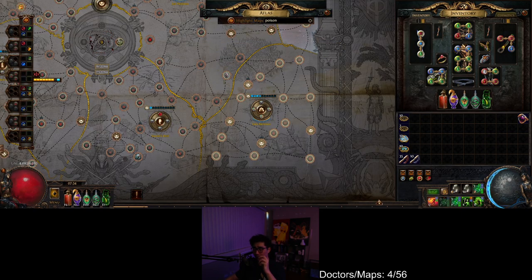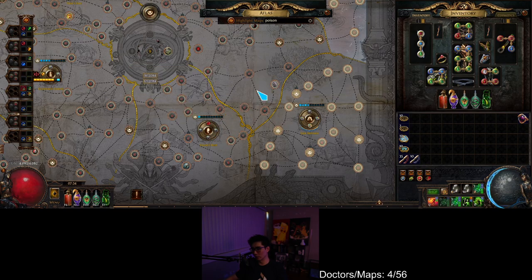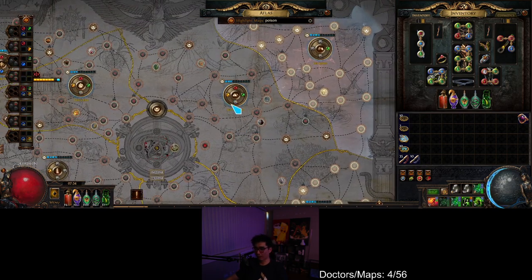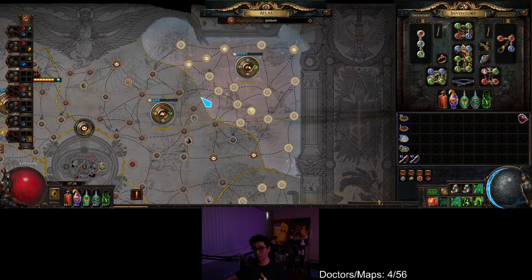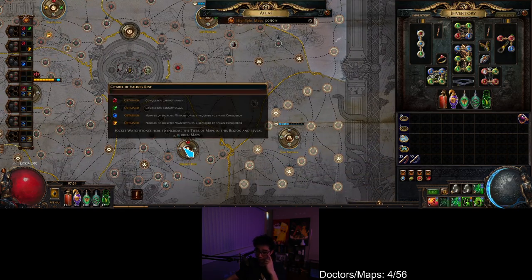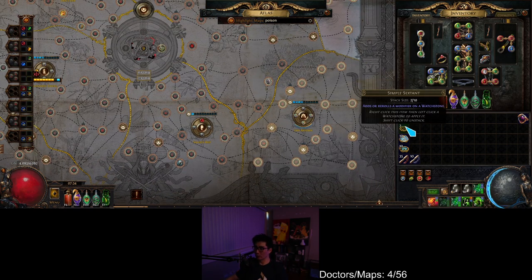The way we're going to do that is you can put these watchstones you bought in any region. I usually do it right here — it's close and easy to see. What you're going to do is use simple sextants. The reason is that simple sextants have a much smaller pool.